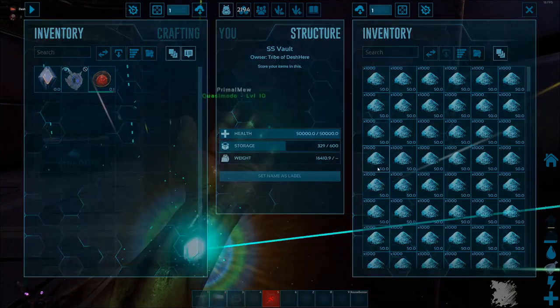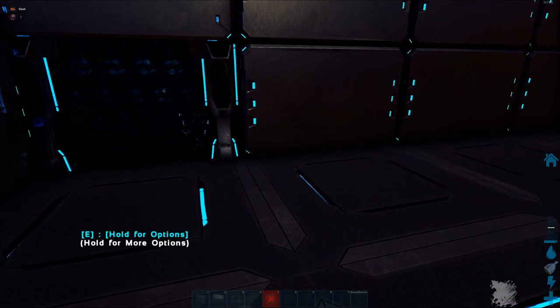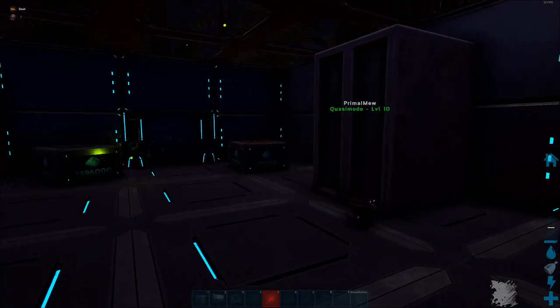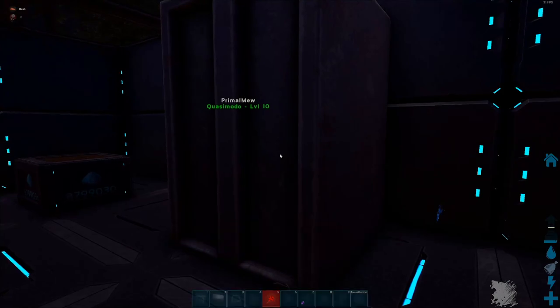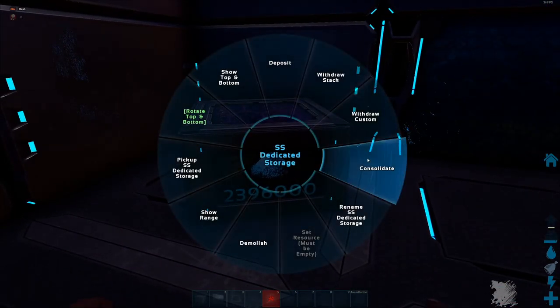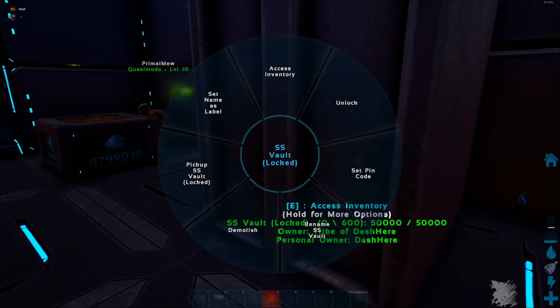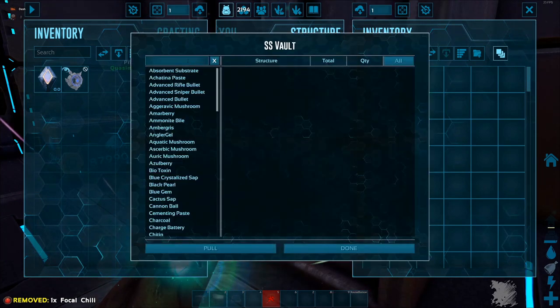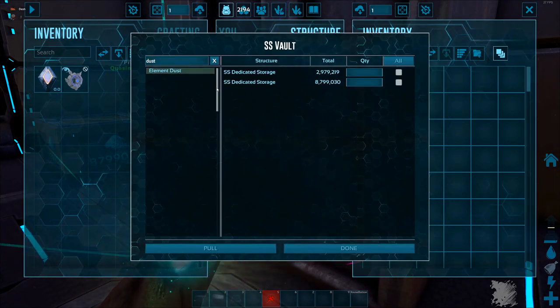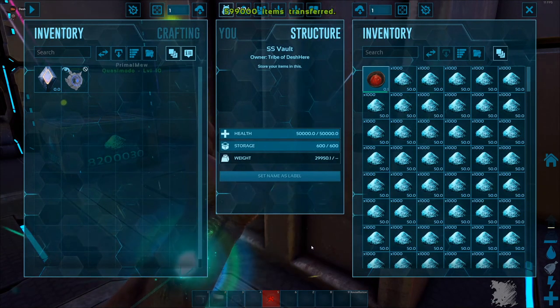With the S+ or SS mod you have the option to pull things. You can use dedicated storage to consolidate stuff. I just pulled all that dust out. With this you can fill up a container with dust super easily - just a heads up for everybody playing on a modded server.